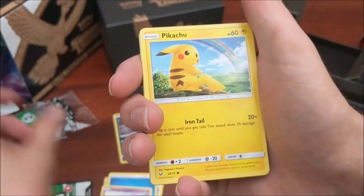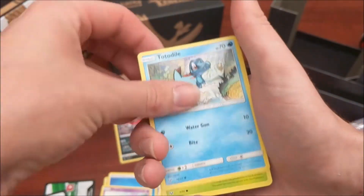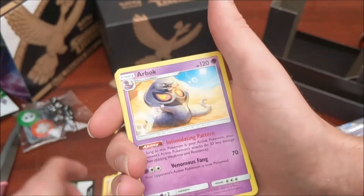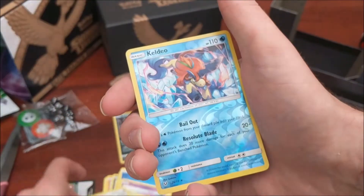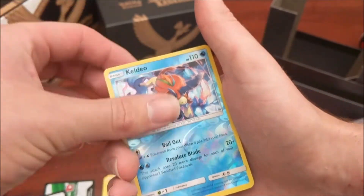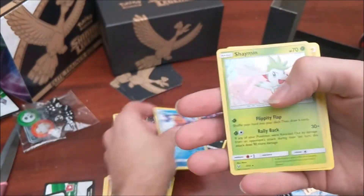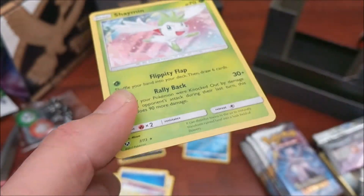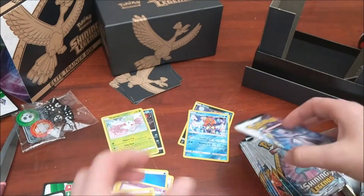We have an Ekans, Pikachu, Totodile, Bulbasaur, Gollet, Super Scoop Up, Arbok, Warp Energy, and a Shining Hollow. Oh that is awesome - that is a beautiful looking card.